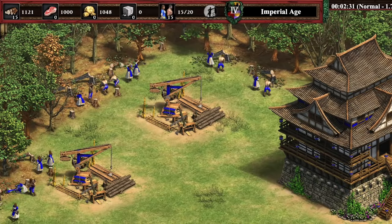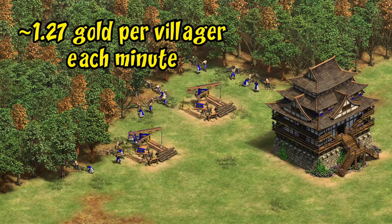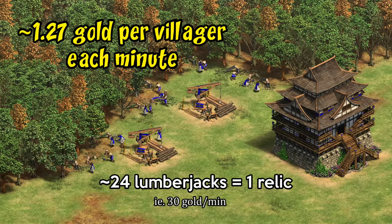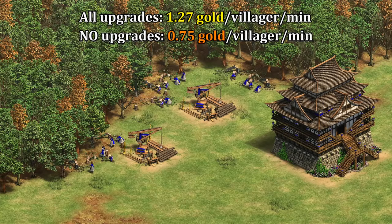To get a sense of the rate: with all upgrades, 15 lumberjacks in three minutes generated 57 gold, which works out to about 1.3 gold per villager per minute. For context, that means roughly every 23 or 24 lumberjacks is like adding one relic in an ideal situation. Good camp placement and wood upgrades are needed to get that rate, as they only generate gold while chopping. At the other extreme, with no villager upgrades — no wood upgrades and no wheelbarrow — you need around 40 villagers to equal one relic. So the main idea is that you want all your upgrades to get the most out of this, and it works out to about 4 gold for every tree you chop.